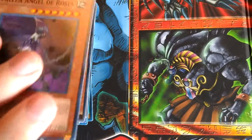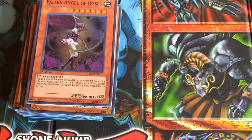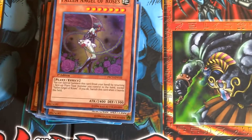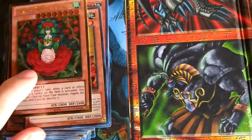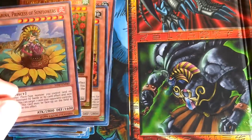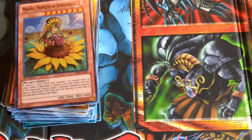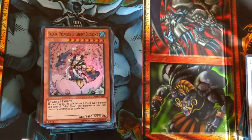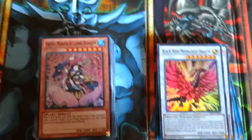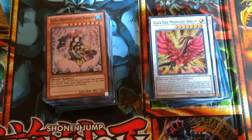Next we have the Fallen Angel of Roses, both of them. And of course we do have the Princesses: Chirubime, Titanium, Marina, and Talia. That is the updates to my Rose Deck built for Link.